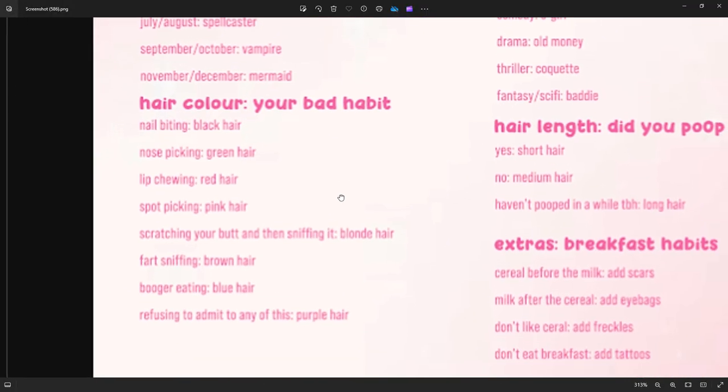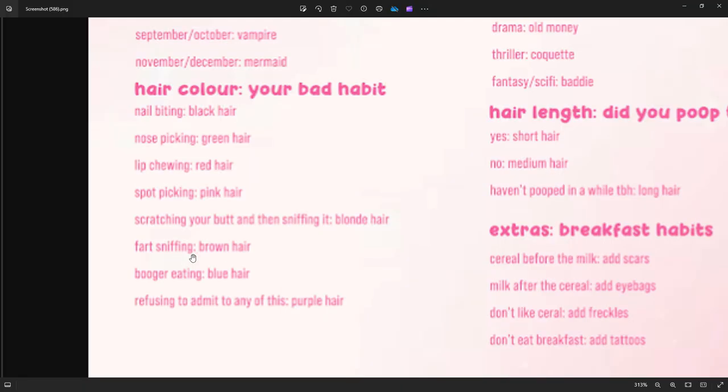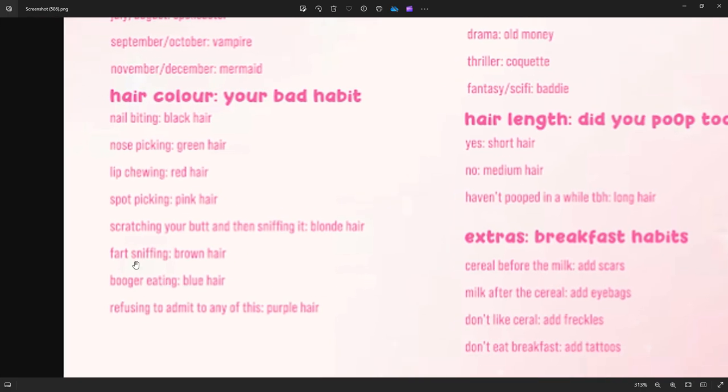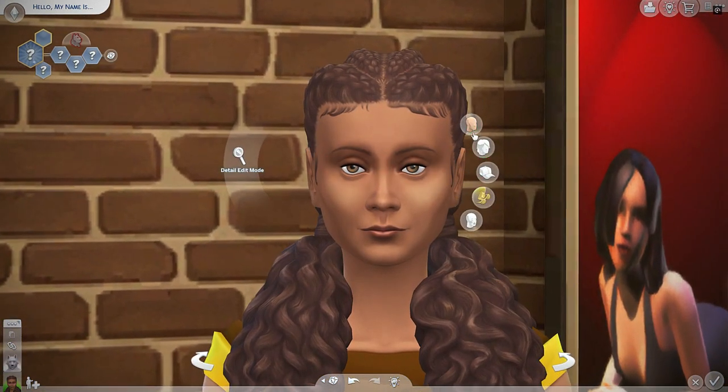Next up is hair color based on your bad habit. Nail biting means black hair — which is actually accurate because I'm a nail biter, but I don't have black hair. Nose picking is green hair, lip chewing is red hair, spot picking is pink hair — I'm not sure what spot picking is, is that like squeezing pimples? Scratching your butt and then sniffing it is blonde hair. Fart sniffing is brown hair. Booger eating is blue hair. Refusing to admit to any of this is purple hair. So apparently I'm a fart sniffer because I have brown hair. We already have brown hair, so we're good.